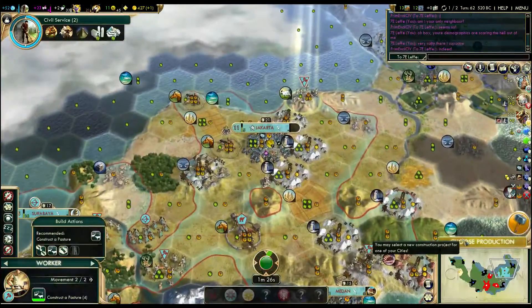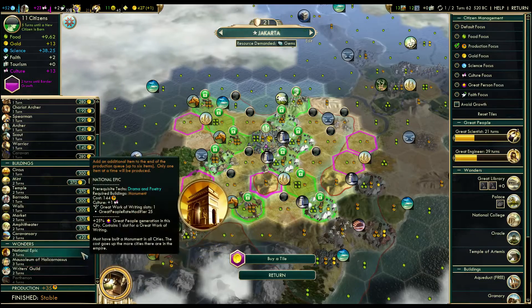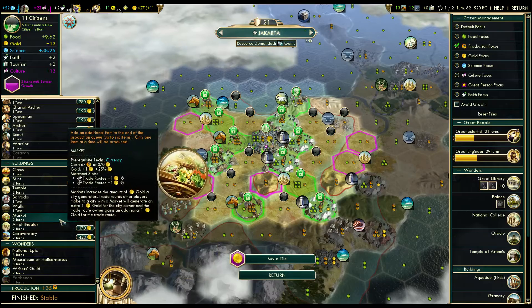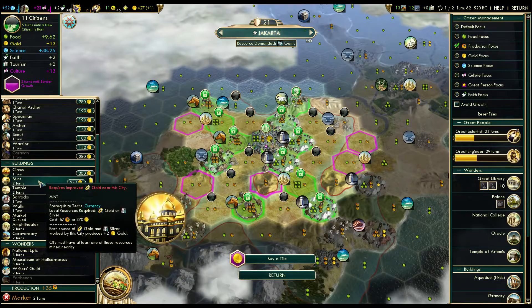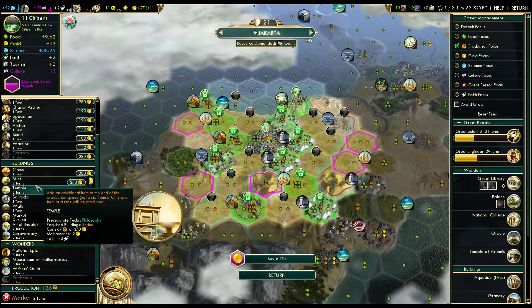We've got a worker done over in the capital. We can go and grab a writer's guild — that would be fine, I'm not in a rush for that. Definitely a market. A mint would also be fine since we're on silver. Circus? Yeah, that's fine — no upkeep.